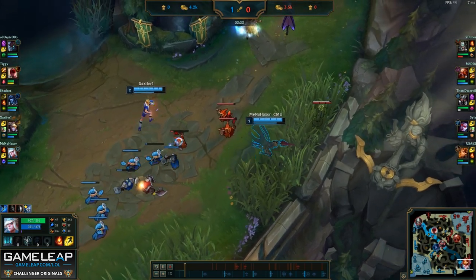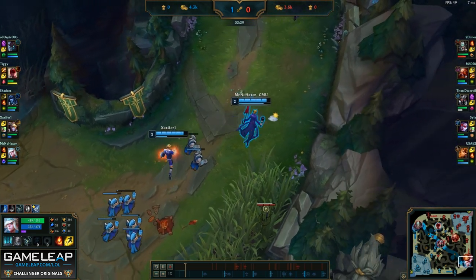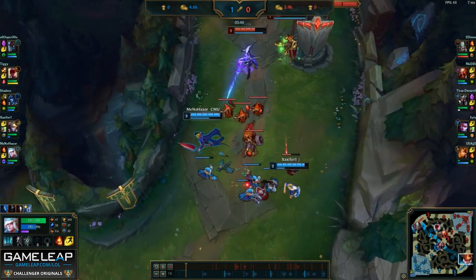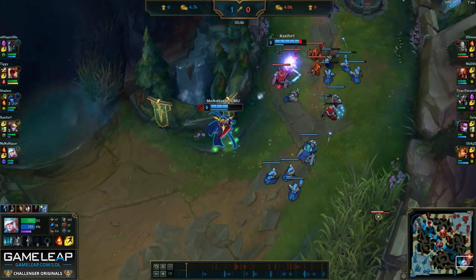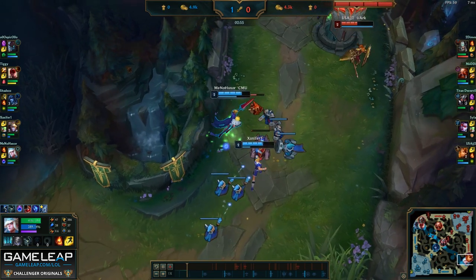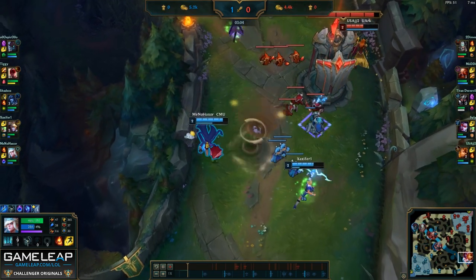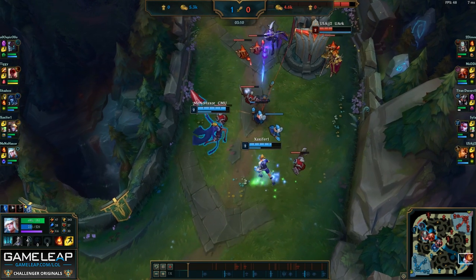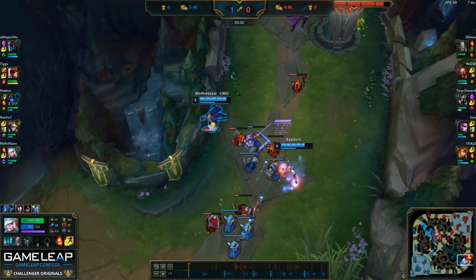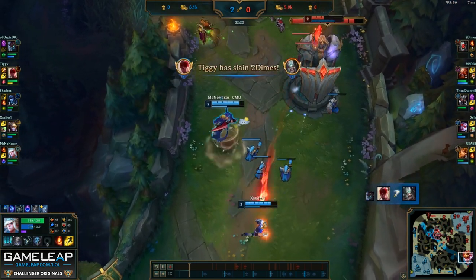Now that we hit level 2 first, Ezreal is being even more aggressive and we're really putting up pressure to keep them under turret. Note that I took Tornado at level 2 rather than Shield — this is to stop the Leona engage at any cost, because if I can deny Leona from engaging on us, I'll save even more damage in the long run than by just having a shield. Now that they're under turret, Ezreal and I can slowly chip away at it, and I can also use my Tornado to harass them under turret. However, I don't recommend doing this too often as it leaves you vulnerable — but it's okay here because we have a really big creep wave and can force Vayne to be more careful under turret.